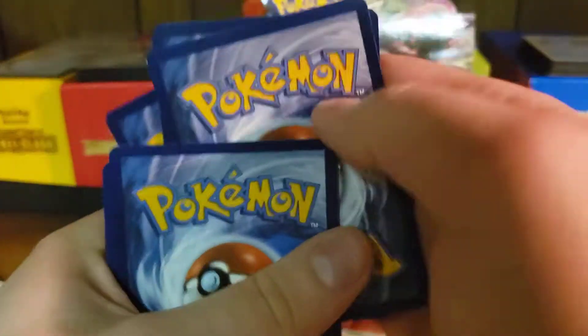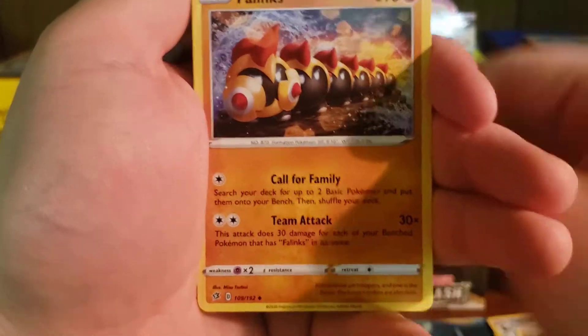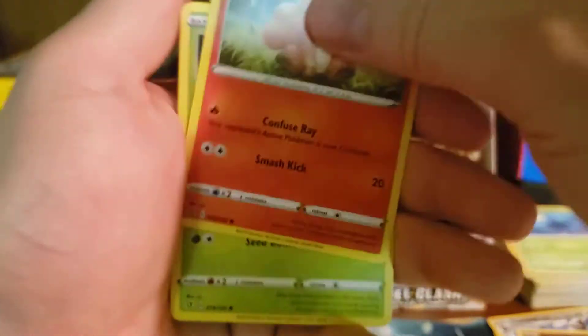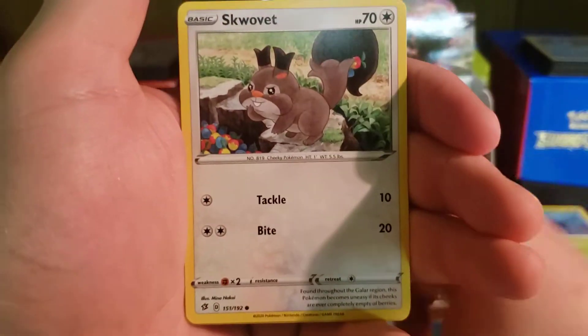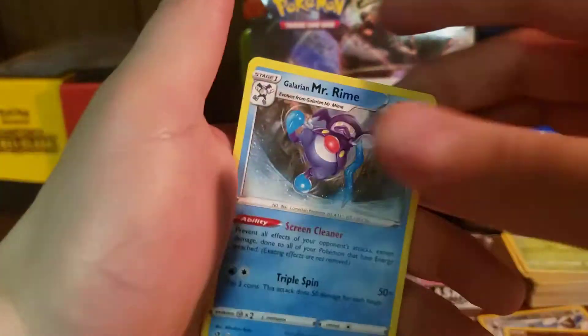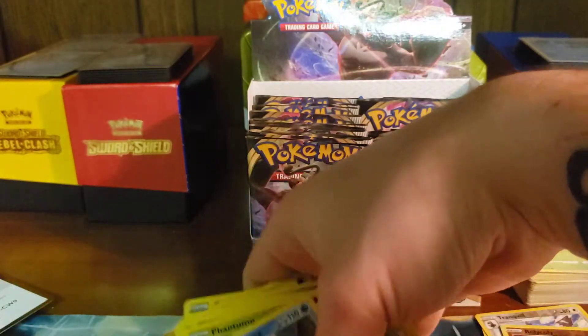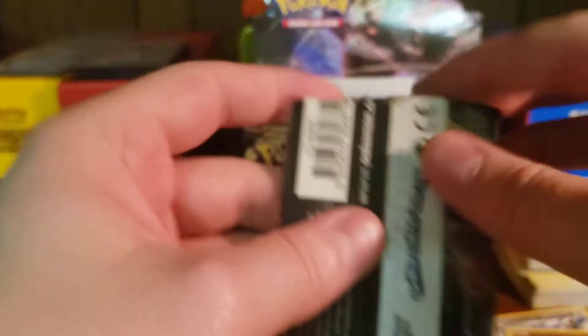Energy card — Hattrem, Cursed Shovel, Phalanx, Bunnelby, Vulpix. The pile's getting too tall. Phantump, Sirfetch'd, Skovet, Bronzong, and a Mr. Rime. Mr. Rime is dancing all the time.